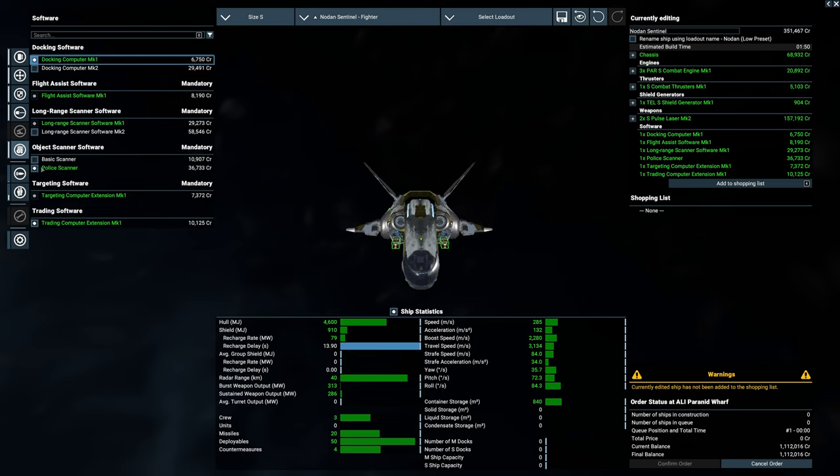A target computer is definitely necessary. We could actually have these as a police license in the future when we have our own system. A police scanner is actually quite important if we decide to have illegal goods — if not, this doesn't really matter, so might as well just go with basic. Does anyone watching these videos — have you ever set up illegal wares in your own systems, and why? I'm really interested in knowing that.